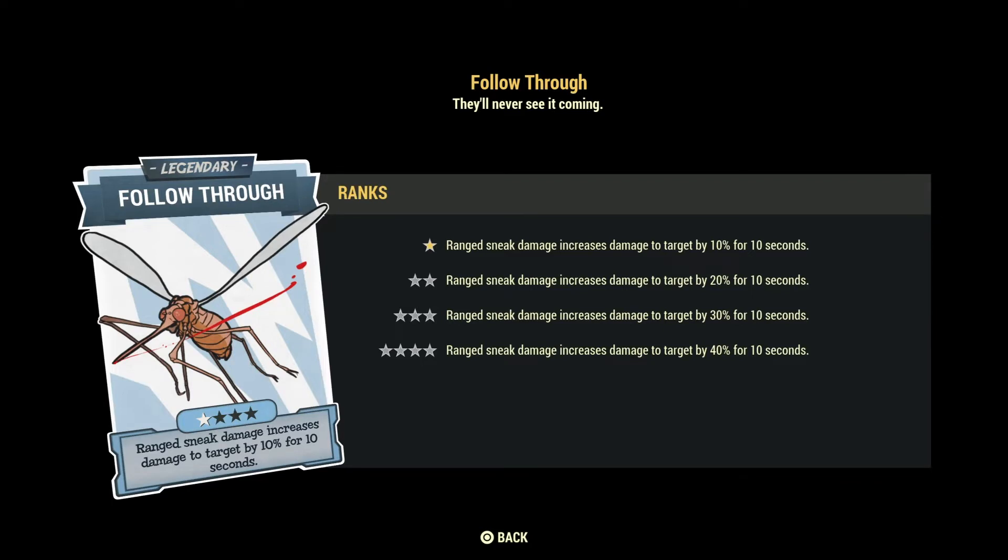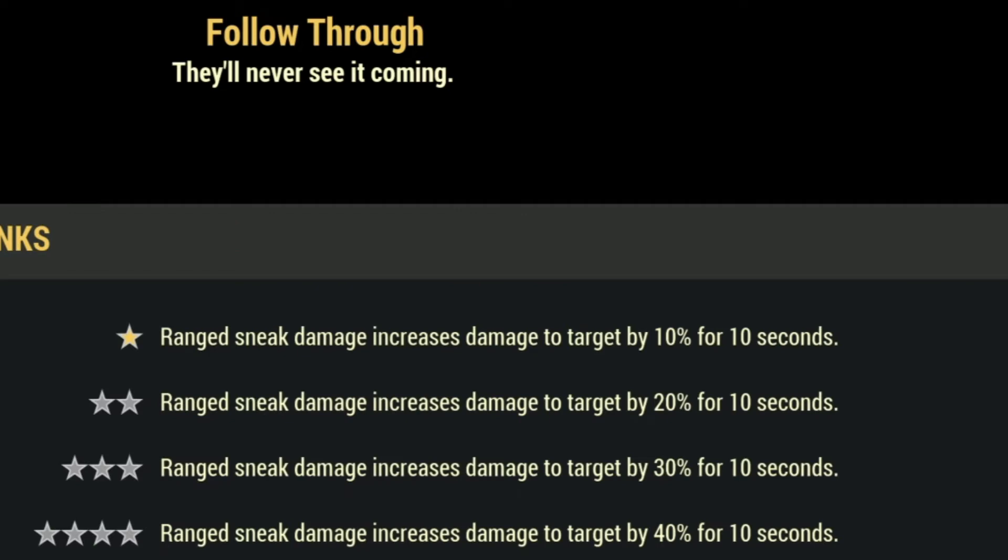First let's talk about damage legendary perk cards and the first one is Follow Through. At max this card says range sneak damage increases damage to target by 40% for 10 seconds — meaning you can do 40% more damage on your target for 10 seconds. Keep in mind this damage is multiplicative not additive, so this perk card is quite strong. I recommend using it with any type of range sneak attack build, from stealth commando to stealth shotgun to stealth pistols.